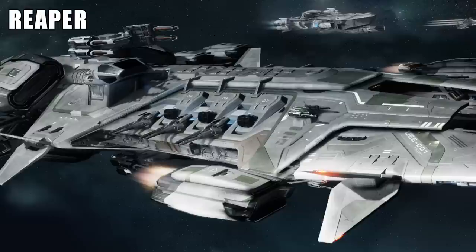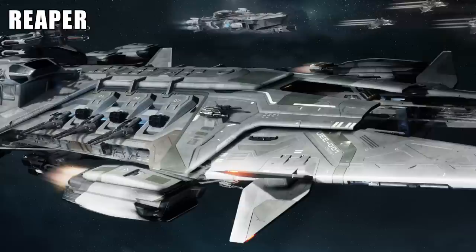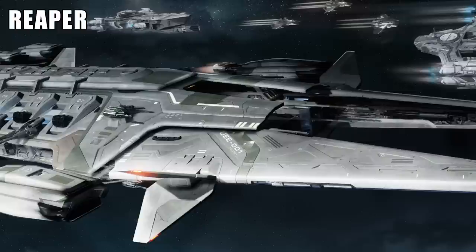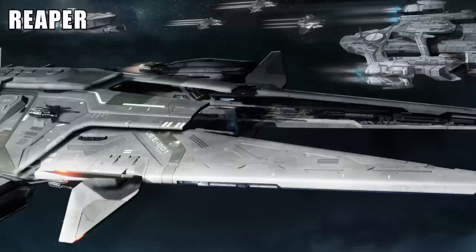The Reaper-class is only mentioned once in lore, very early on in Star Citizen's development. It is mentioned that weapons fire was reported on a Reaper-class ship in the Kiel system on the 29th of May, 2789 — it turned out to be a weapons malfunction due to a computer error, but it was reported as it might have inadvertently caused a war with the Xi'an, though luckily the Xi'an forces in the area didn't react. This likely indicates the ship was some kind of capital-class ship, likely more combat-oriented like a cruiser, and given the name and period, most likely an Aegis ship.